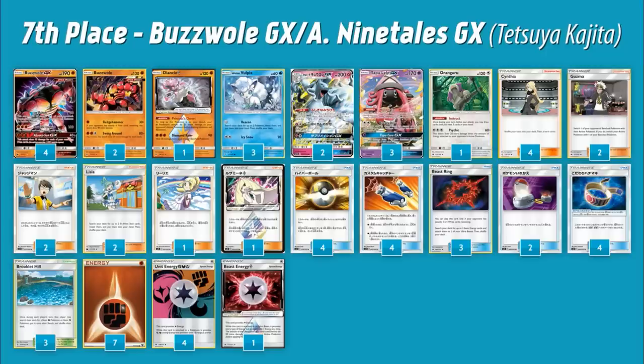Skipping ahead a bit — this deck got third but we don't have that list; we have the seventh place list. It's Buzzwole / Alolan Ninetales GX, using Buzzwole GX and Baby Buzzwole along with the new Alolan Ninetales GX from Fairy Rise. It's a 200 HP Fairy Stage One with an ability: whenever you evolve it, search your deck for two items and put them into your hand. Both attacks are very good — for Fairy Colorless you do 70 and 30 to one on the bench, and as the GX attack, if the opponent's Pokémon is a GX it's automatically knocked out.